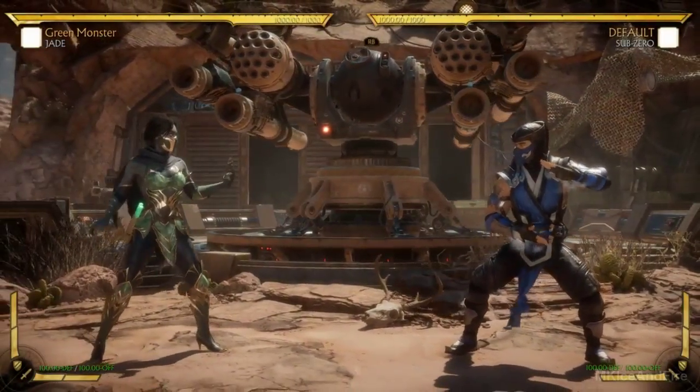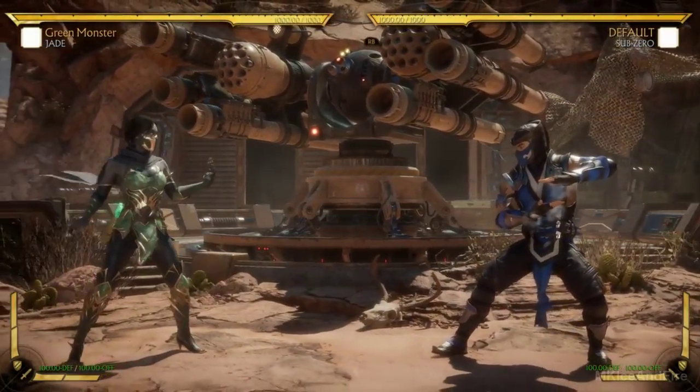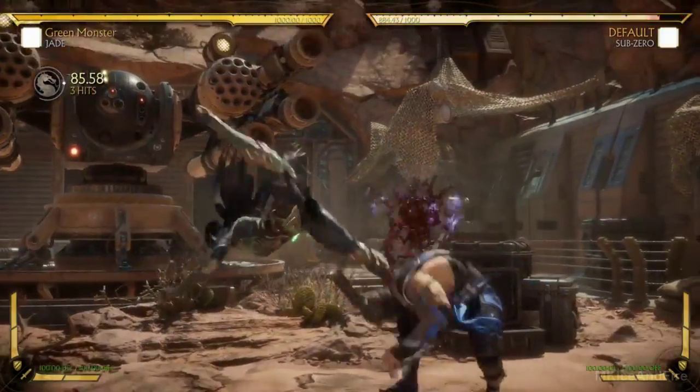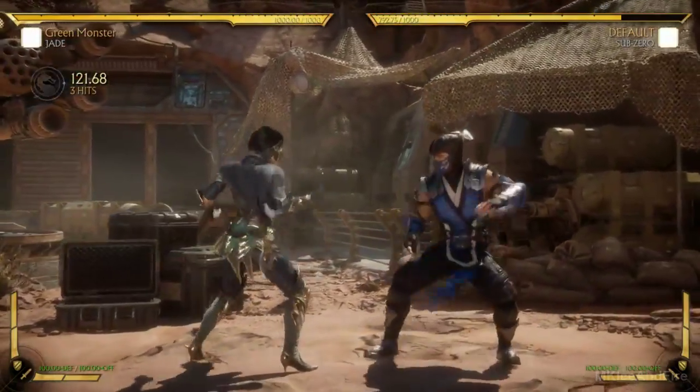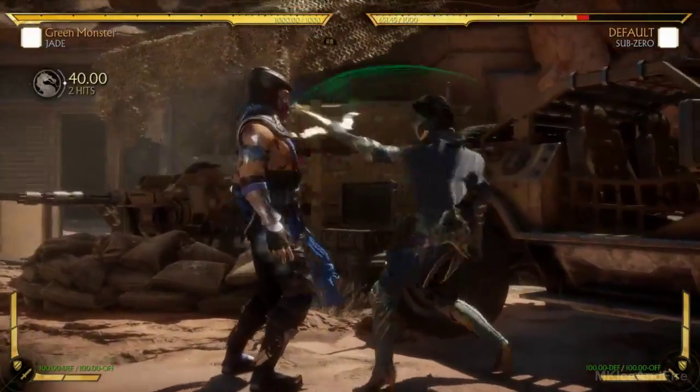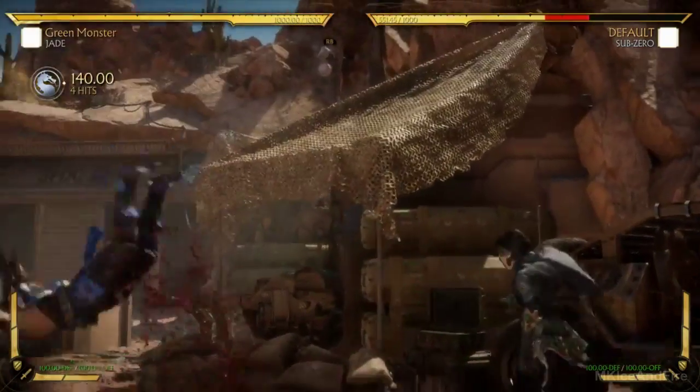The first thing, and this is kind of a recurring theme, is she's never used her staff more. A lot of her moves now use the staff. She does a lot of moves where she uses the staff along with punching and kicking. She also uses her glaive more in a lot of her animations.